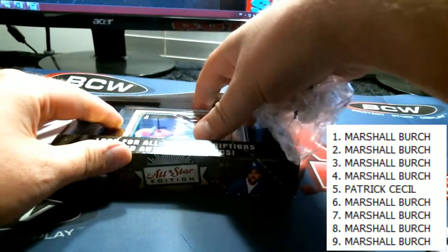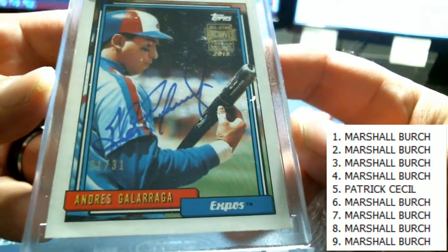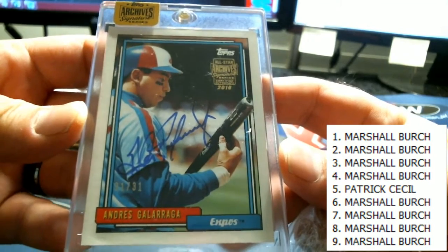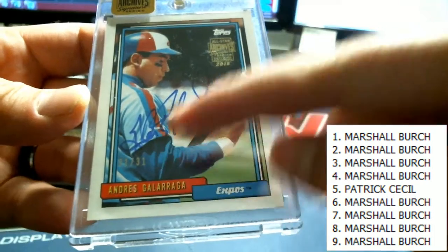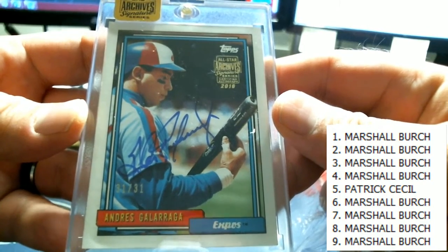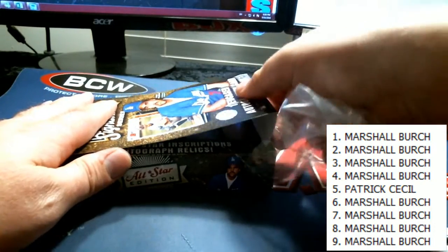Here he is, Gabe — you called it, buddy. There's a Galarraga. And it's a good number too. It is a good number — 31 of 31. Andrus Galarraga, Expos. Wow. Marshall, you might be surprised on that one, buddy. You might be surprised — I'm not joking, man — how well you do on that one. You might have just paid for all your spots, no joke. Nice hit, man. Andrus Galarraga. Very good.